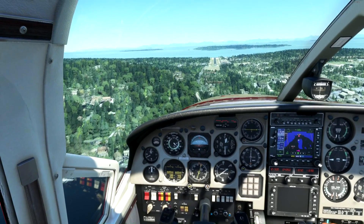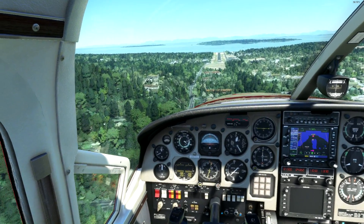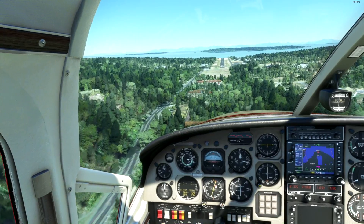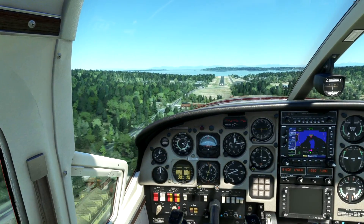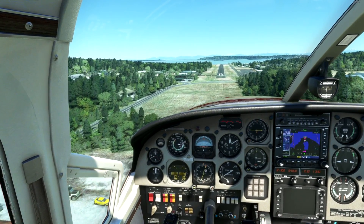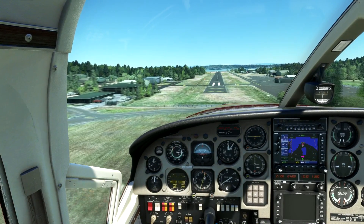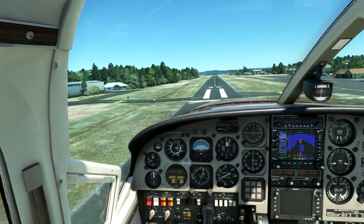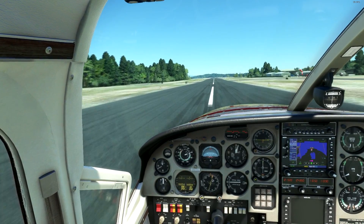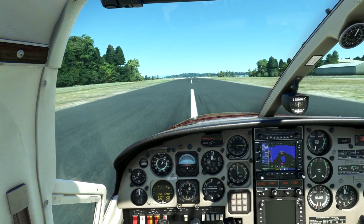Pulling the power back, adding a third notch of flaps — big flaps on this girl. Adding a little power back because I'm dropping too low. Keeping the nose up. Looks good so far — flies exactly as I'd expected from FSX. Coming in nice and gentle, predictable, with a lot of power from those twin props. That was a smooth kiss with the back wheels on touchdown.